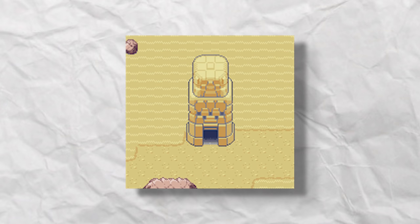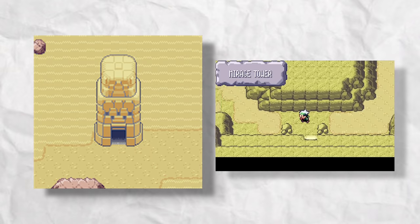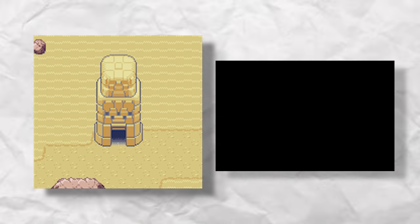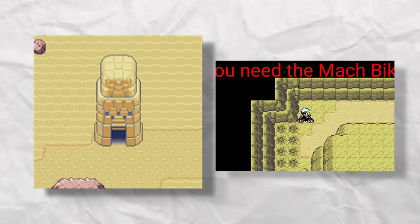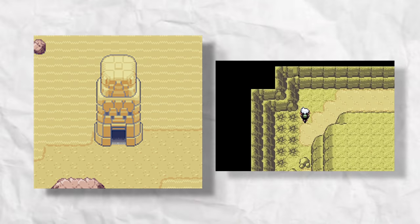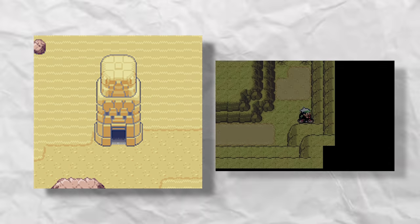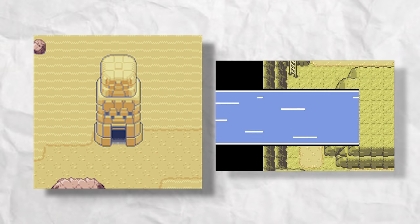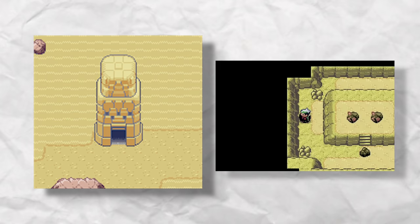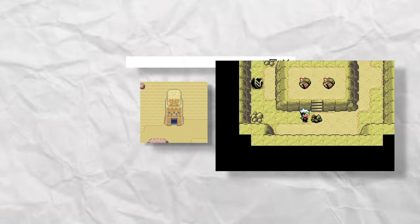The Mirage Tower — exclusive to Emerald, it is located in the desert of Route 111 and will disappear and reappear as the player visits and leaves the route. The tower is a 4-story tall building and at the top floor it contains either a Root Fossil or a Claw Fossil for you to choose. To get to the top you need a Mach Bike and Rock Smash, and you'll mostly find wild Sandshrew and Trapinch in the tower. The tower may be a reference to a tower of the same name in Final Fantasy — both appear in a desert, only under certain circumstances, and contain a spiral-shaped dungeon. A backpacker in Pokemon Black 2 and White 2 actually references the tower, saying 'The Mirage Tower in a desert of the Hoenn region has disappeared.'